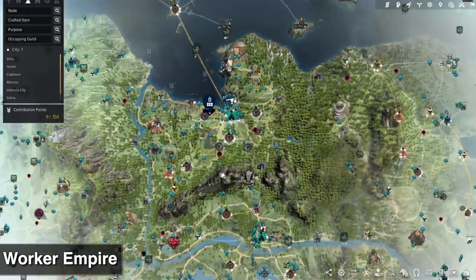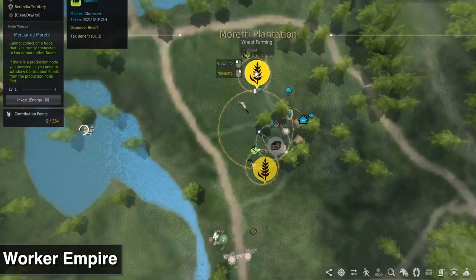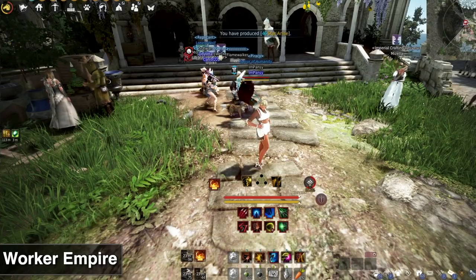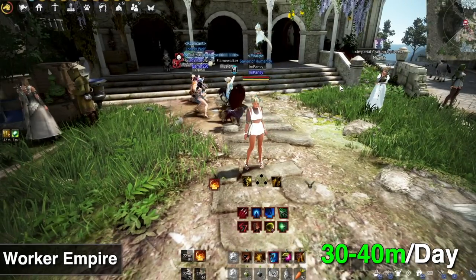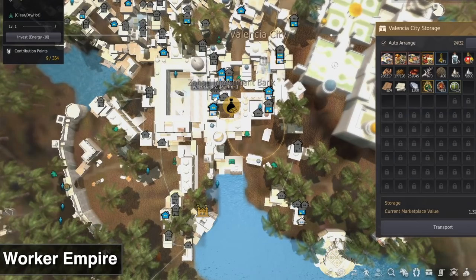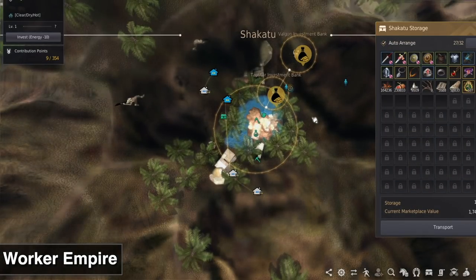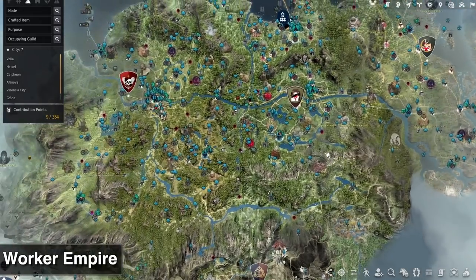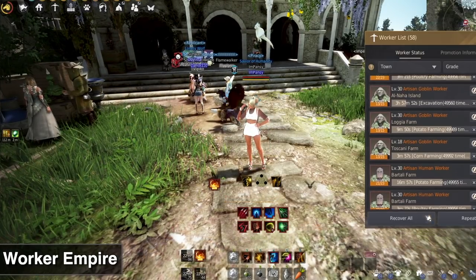Check out my Worker Empire guide — it's still valid. The only difference since I released it is that we have Odraxxia, and there are some useful nodes there like the potato and chicken nodes. The worker empire is so important because there are items you can't get from gathering — for example, nutmeg is really vital for cooks and the only reliable way to get it is pre-orders or workers. On North America the supply looks okay, but other regions like Mena are usually on pre-order. I make on average 30 to 40 mil a day from my worker empire, and it's really good cash — it's always ticking no matter what you're doing.